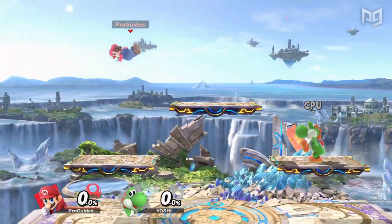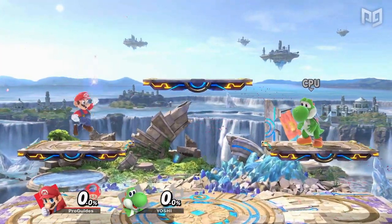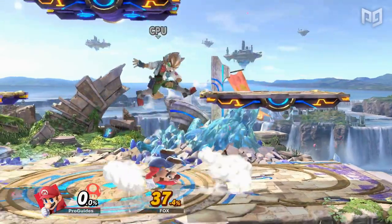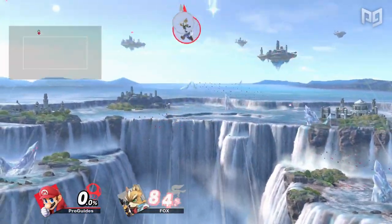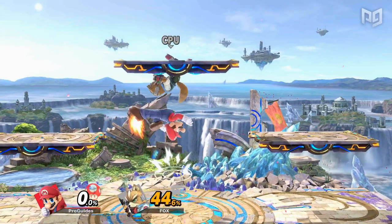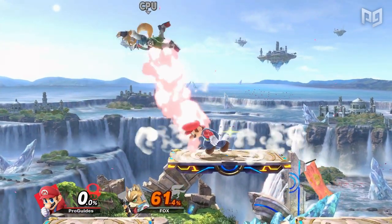This covers the most important platform techniques, but there are some useful things to understand about how platforms can aid your gameplay. Most notably, platforms offer an excellent means of extending combos vertically. Characters like Mario, Fox, and Joker can carry opponents significantly higher by landing on platforms in-between hits and get much more damage or even take a stock.